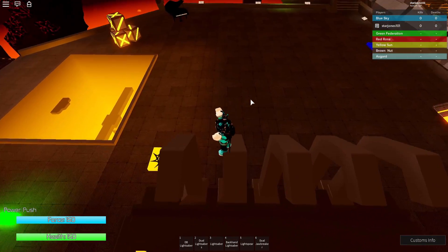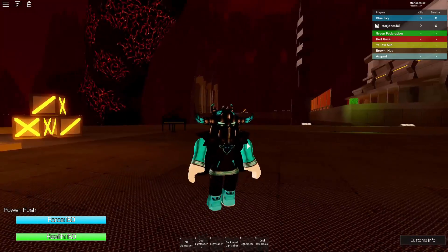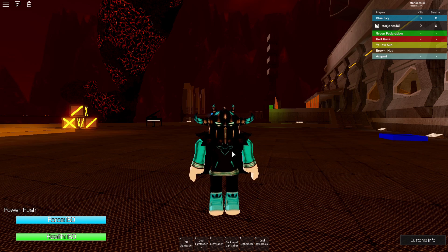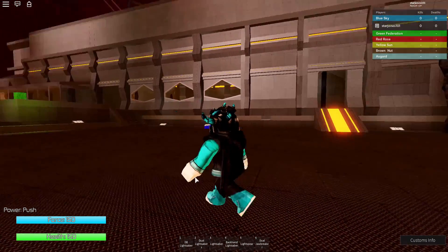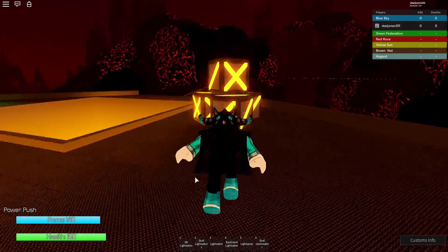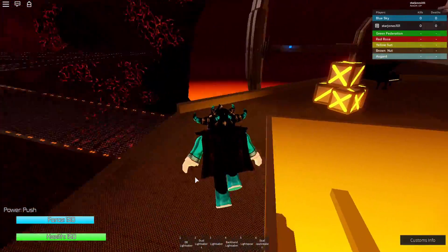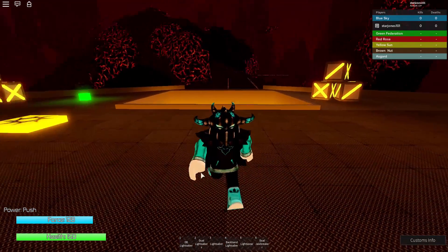I'm not the best dueler but I hope these tips help you out. In my group, I recently released a shirt — right now it's not for sale because I forgot to make the hands transparent, so my hands are white in-game when they should be black. I need to fix that, but if you're in my group it might be fixed by the time this video is up, so it's like 10 Robux — it helps me out a lot.